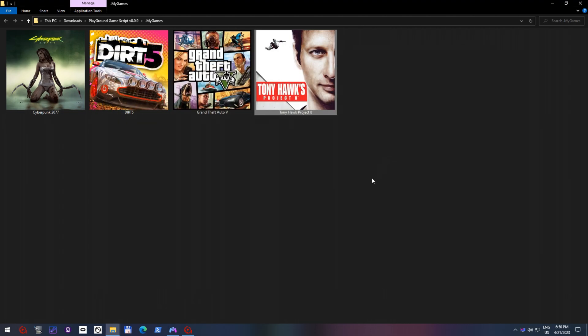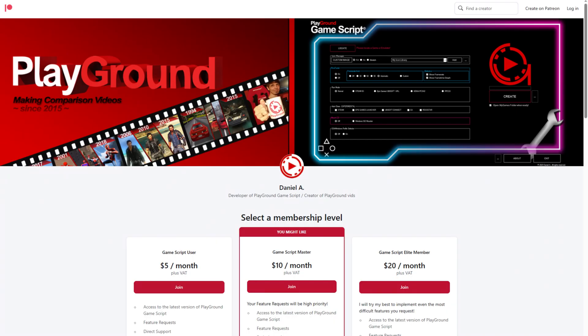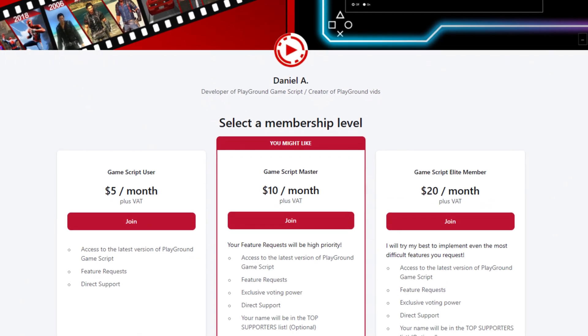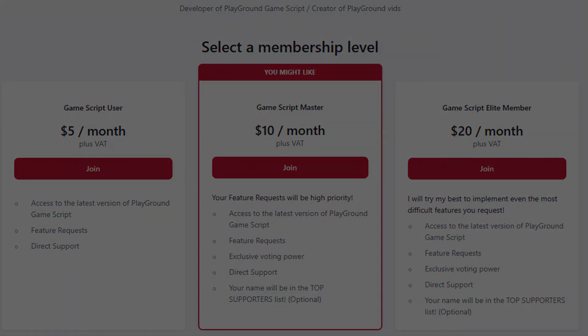I hope you liked this demonstration of Playground Game Script. Please consider supporting me on Patreon, so you can access always the latest version of my program. Even with a $5 tier, you can always access the latest version of Playground Game Script. And if you need another feature, then just tell me and I will do my best to implement it. Thanks so much for everyone who supports this project or my channel in general.